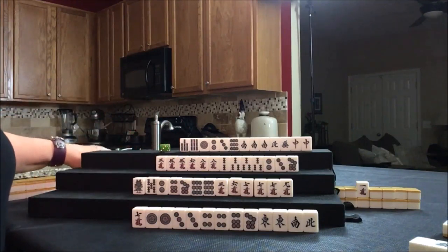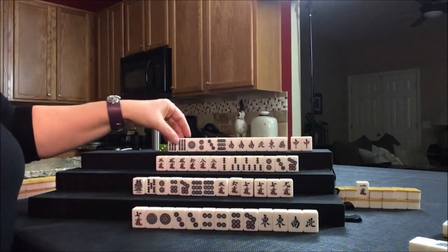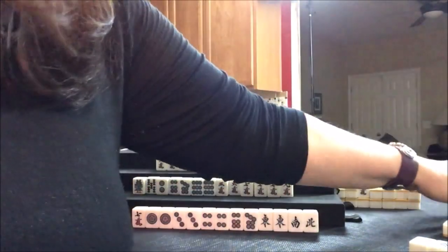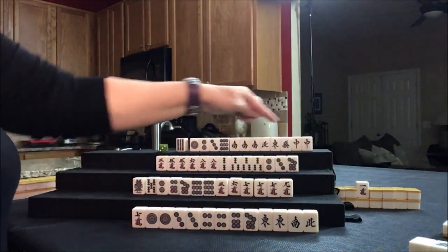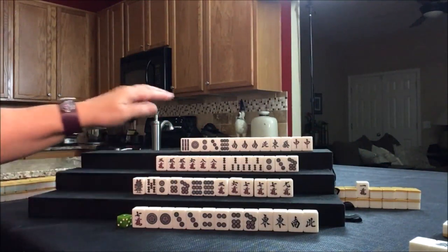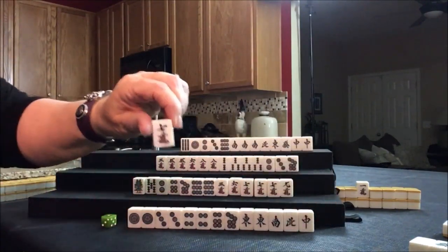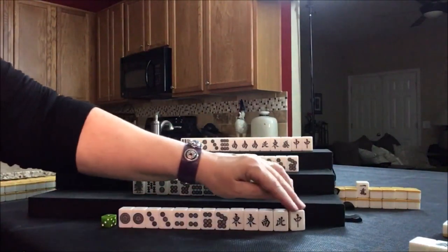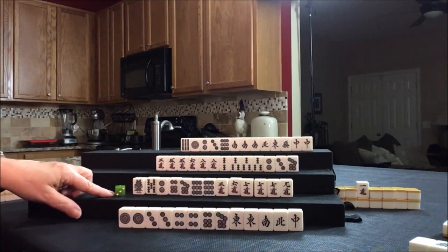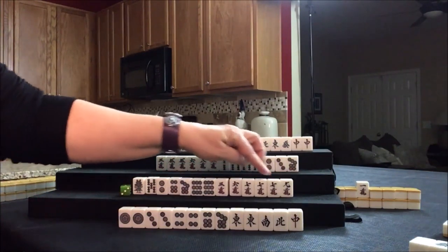Drawing for North — East tile. Look at all those honors. Let's discard the seven bam because they're only one away now from half-flush. Seven bam, nobody can take it. Drawing for East — red dragon. Let's discard the seven crack, and they are cleared to half-flush, also called honitsu. This is a concealed hand, so we're not going to take that seven crack. And you can't chi from the player across from you — you can only chi from the player on your left. So we're going to draw.